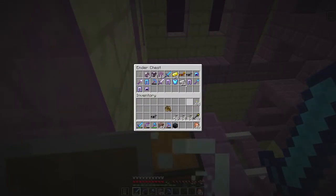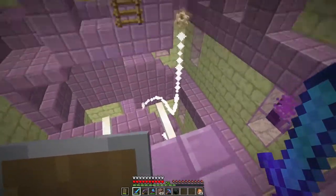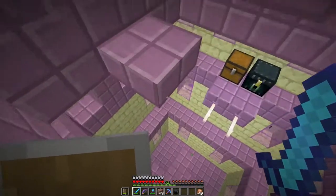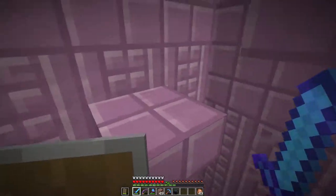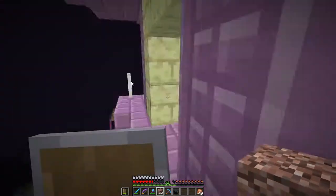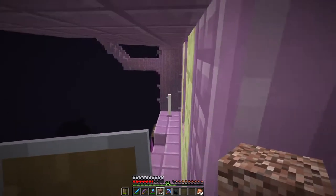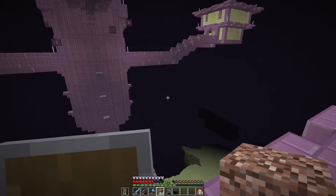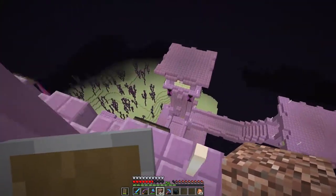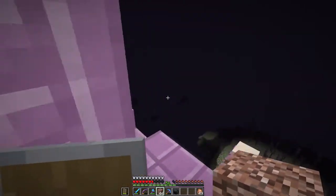With that being said, let's collect this and throw it in the ender chest. That's why I love these ender chests — if I die I don't lose anything and it helps me expand inventory space. There's literally nothing up here, so that was a bit of a waste of time. We got all of them on the outside, so I have to go back down and start exploring other branches.